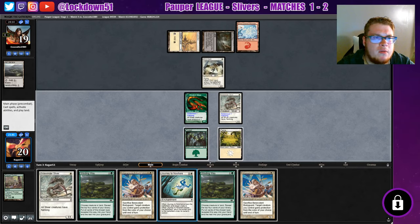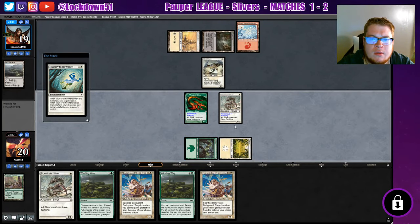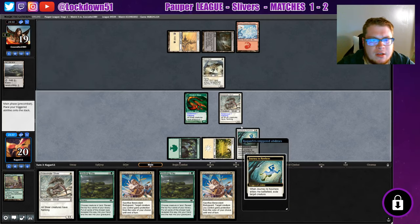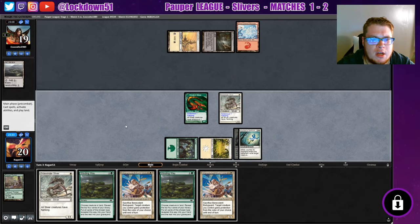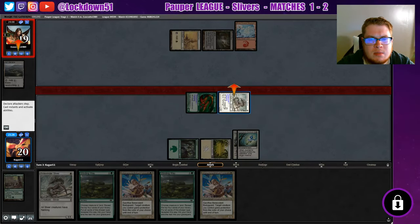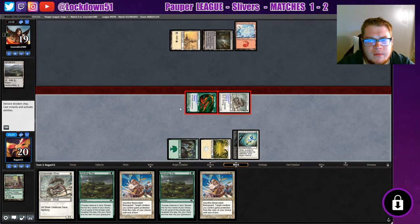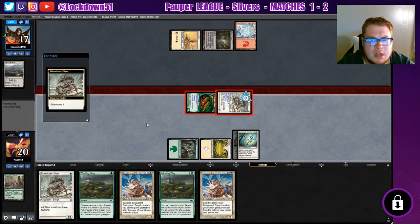I want to get this off the battlefield. Actually, you know what, that was the wrong move now that I think about it. We should have just dropped our other sidewinder — we would have had double flanking on him, he wouldn't have blocked anyways. So that was kind of a mistake. It takes him out of the air, which fine, but like that wasn't the best move. We should have just played our other sidewinder.